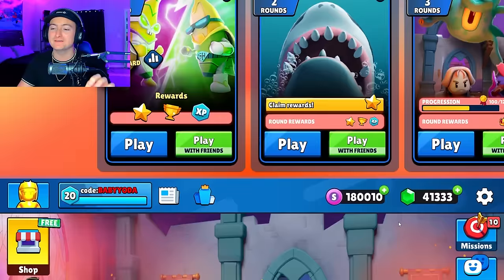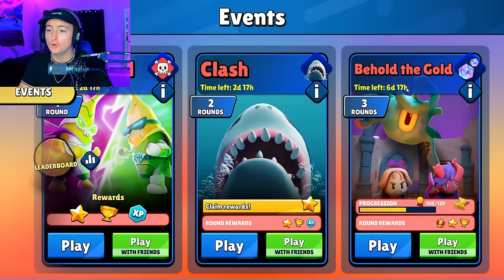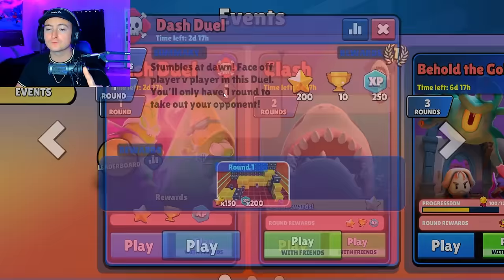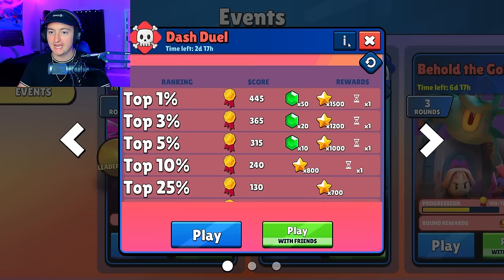Today StumbleGuys added brand new modes into the game. As you can see in the bottom right on the events tab, we have Dash Duel, the Clash event, and then the Behold the Gold event. All of which have a different number of rounds, and each of them are completely unique. This one is a one-round 1v1 Dash Duel event on Legendary Block Dash.